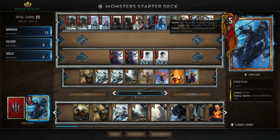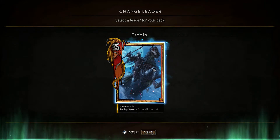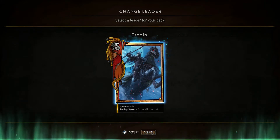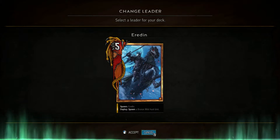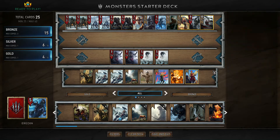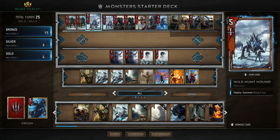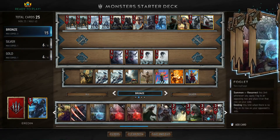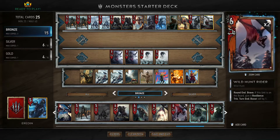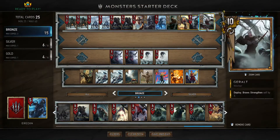Let's start at the top. Our leader is Eredin, leader of the wild hunt. When we play him we spawn him on the board with five strength as a gold card and he's going to spawn a wild hunt unit out of thin air — either a wild hunt warrior, wild hunt hound, wild hunt navigator, or a wild hunt rider which we do not have in the starter deck.